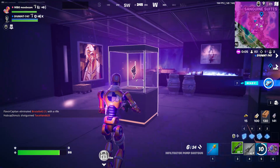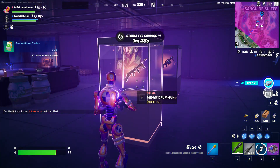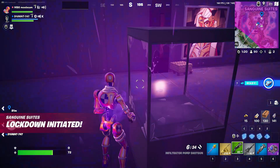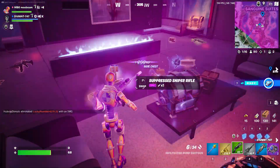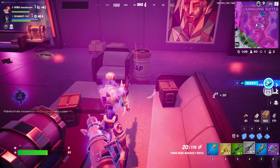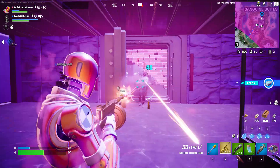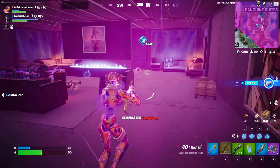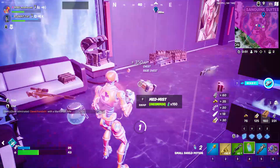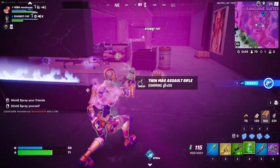So we're entering the vault — look how cool this looks. We get two options, two mythics. I'm going for the mythic drum. Reset the build so people don't just come in. Let's test it out. This brings back good memories — the Midas drum gun is back on the island. Thank you Epic. So there's now every single mythic that has been on the island, and we just got the Midas drum gun.